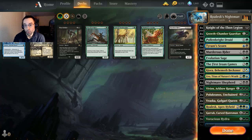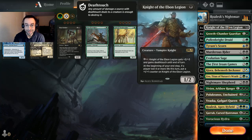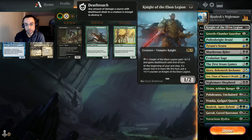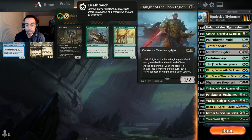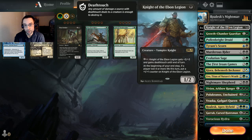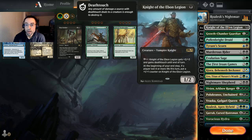Jumping into it — in the one-drop slot we're running four Knight of the Ebon Legion, probably one of the best one-drops in Standard. It's a 1/2 for one, then you put three mana into it and it gets +3/+3 and deathtouch. The way it gets counters is at the beginning of your end step, if any player lost four or more life this turn, you put a +1/+1 counter on it. With proliferate synergies you can just grow it bigger and bigger.